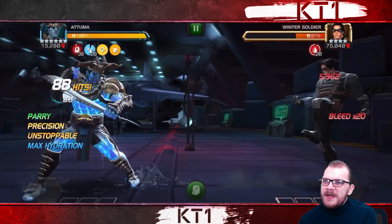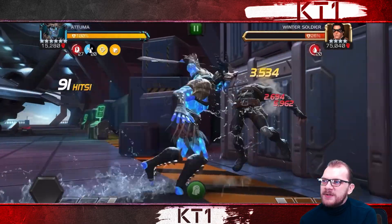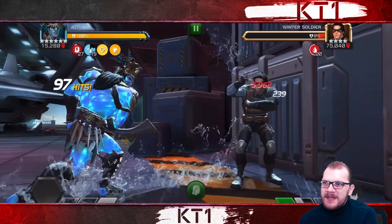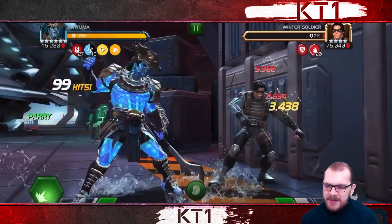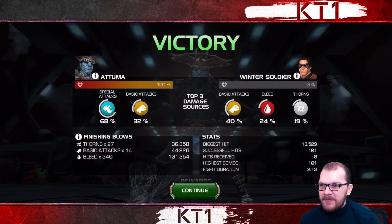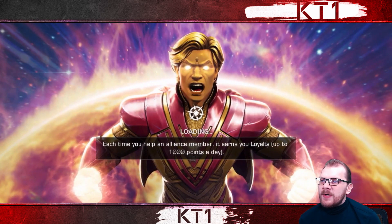I go for level three here, getting 20 bleeds on Winter Soldier with a 5k-plus stack, which is not too bad. We still do decent damage even without the cruelty passives and Winter Soldier is going down. This is about as fast as I managed pre-buff with the full synergy team — two minutes and 13 — which isn't awful, but it is with the synergy team and the synergy helped a lot.